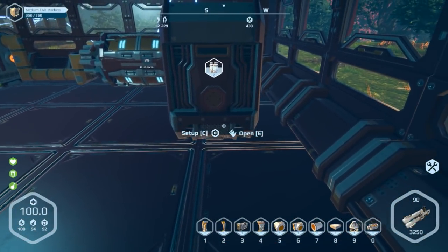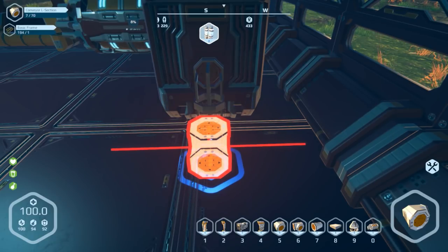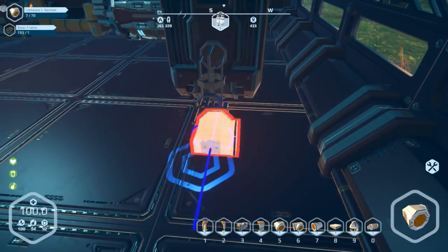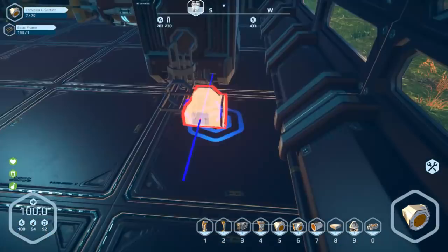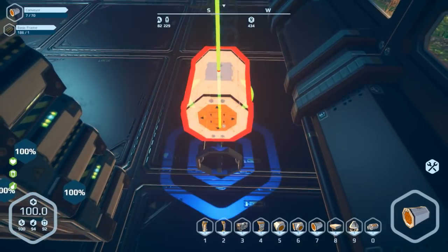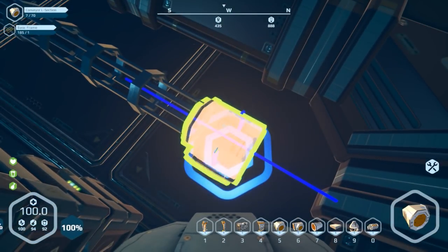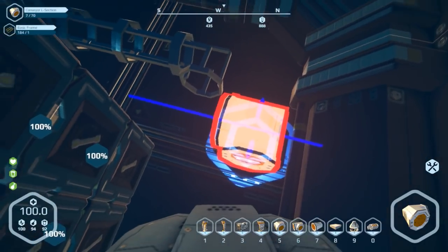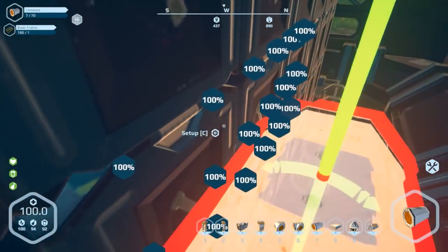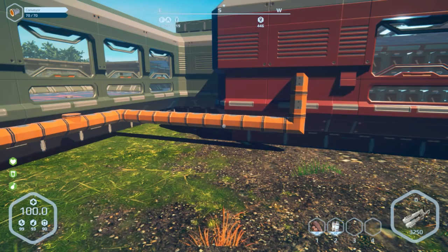I'm going to wrap the conveyor around the back — I'll have it laying on the floor since I've gone through so many resources. I don't want to connect the miners to the system yet because with no storage it would flood every machine with everything it's mining. I'm actually curious how much lag I'll get when I eventually leave and come back. Let me get this connected to the other room and I'll bring you back when it's time to set up the kitchen.